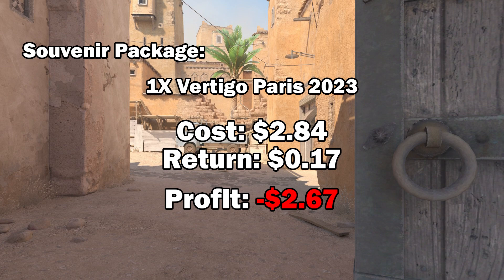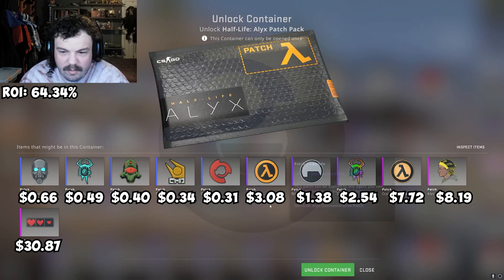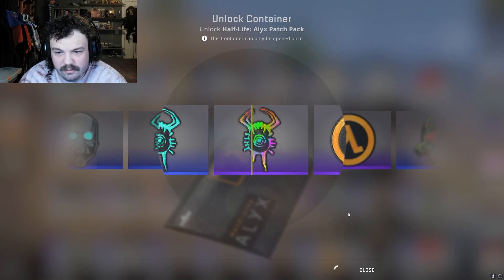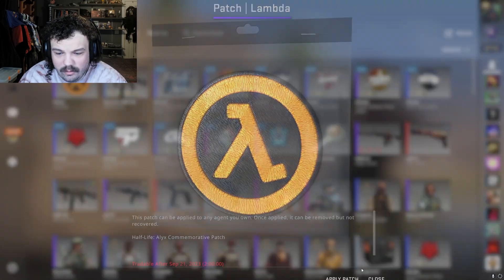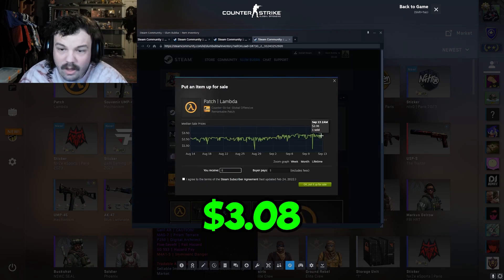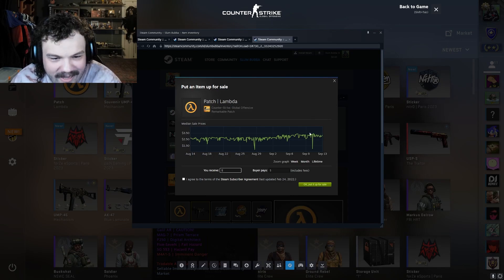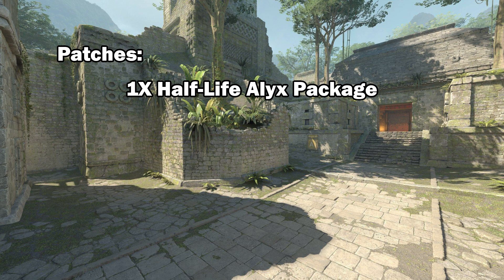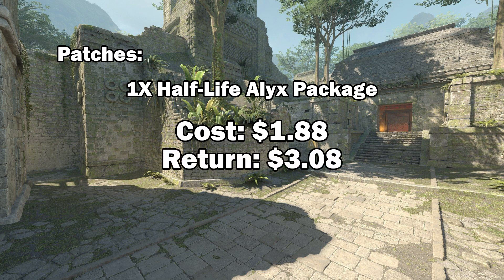Let's see if we can make some money opening patches. I'm assuming maybe purple and up are doing pretty good. This was $1.75. I think any of the blues are probably going to be in the red — you can pick up most of these for tens of cents — but if we get a pink or purple, maybe we're alright. We got a purple — it's a little lambda symbol. I was guessing 50 cents, but it's $3.15 in profit. That package cost us $1.88, we got the lambda patch worth $3.08, leaving us a profit of $1.20.